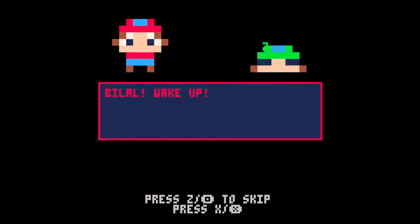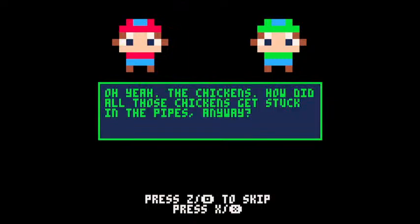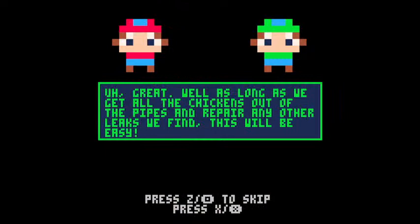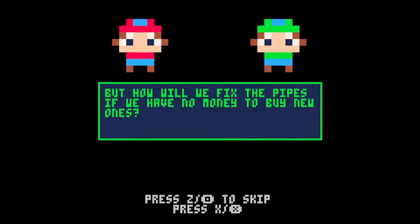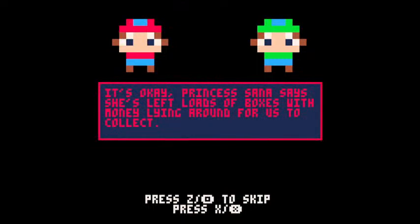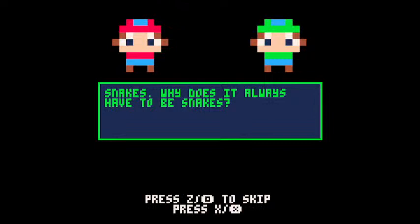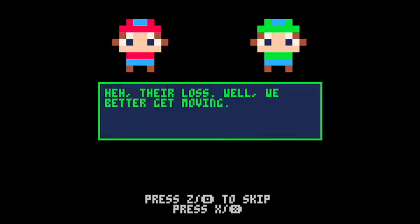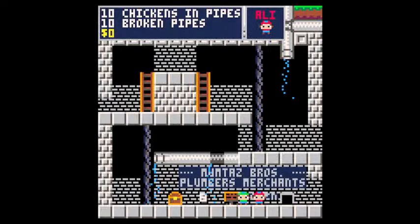In-game dialogue: Biela wakes up. It's Monday and they're supposed to repair all the plumbing for Princess Sana. Chickens got stuck in the pipes somehow, and they turn out to be radioactive, so a Geiger counter will help find them. Princess Sana left boxes of money around for them to collect, guarded by pet snakes. Two Italians were asked first but didn't like the snakes. I skip the tutorial since I already know how to play.